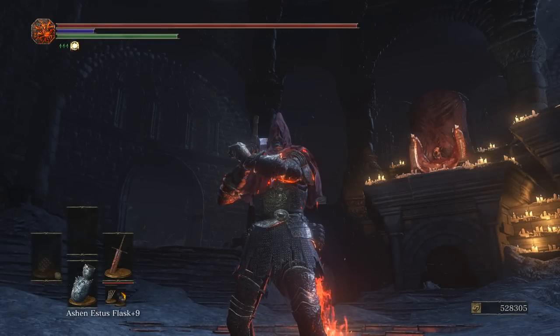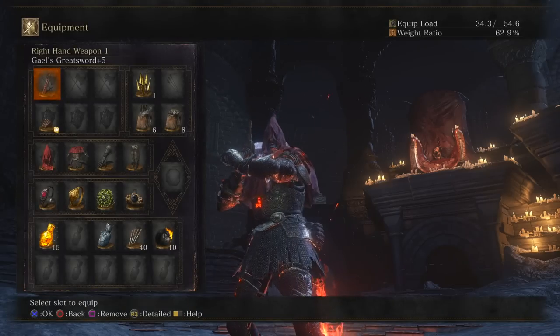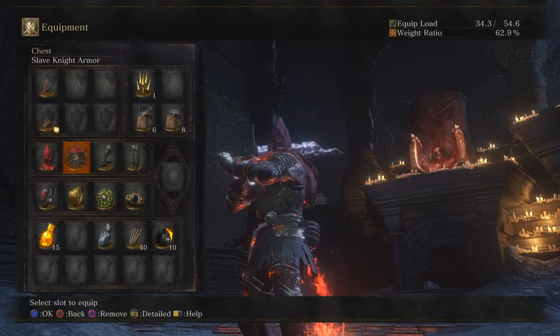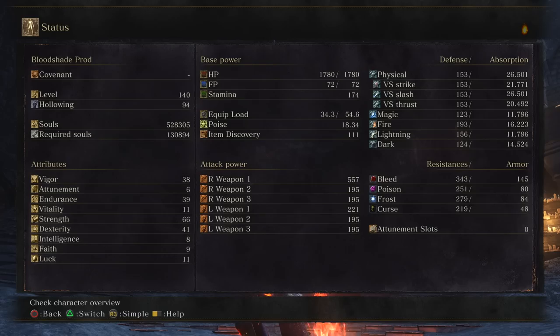How's it going everybody, it's Prod here and welcome back to another DLC video. Today we're going to be using Gale's Greatsword. I'm also dressed as the old man himself. Here's everything that I got — all the rings, all the armor set up, getting 557 AR.